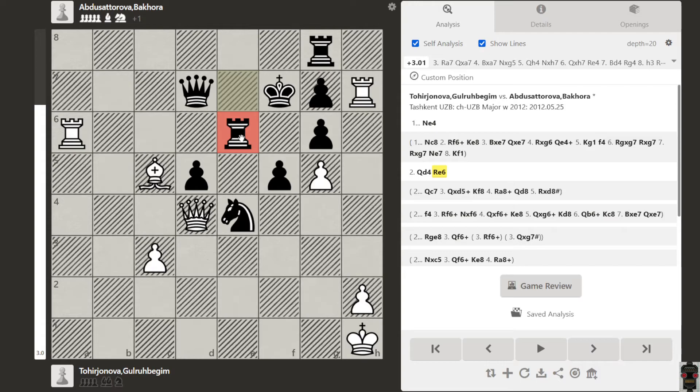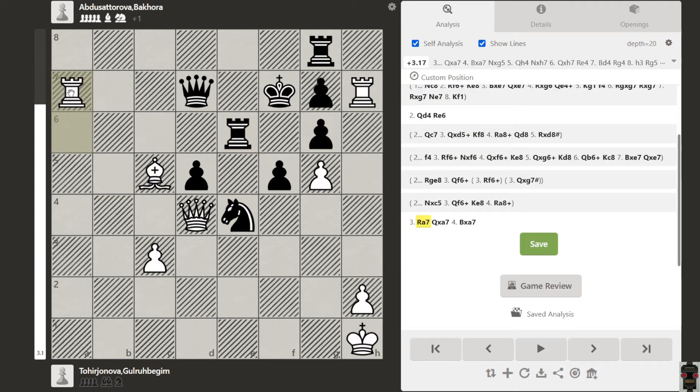Why? Because this square is protected now. Now another idea is the rook can go with the queen to pin this queen, and then black has to capture this rook. Then we can capture by our bishop. So white is now good in position.